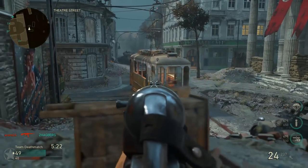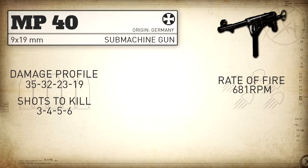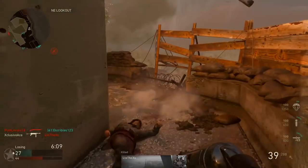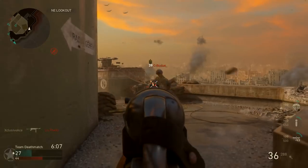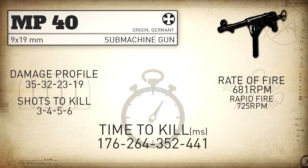In COD World War 2, the MP40 has a damage profile of 35, 32, 23, 19. This means this gun is going to take three to six shots to kill depending on the range. Our rate of fire is exaggerated quite a bit from the real life stats at 681 rounds per minute, and based on feedback from previous episodes I decided to include the rate of fire with rapid fire equipped as well — with the MP40 this is 725 rounds per minute.